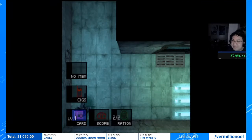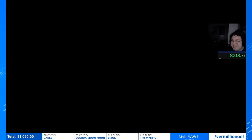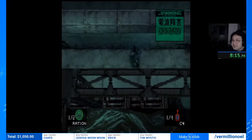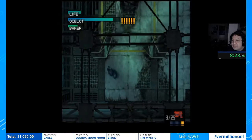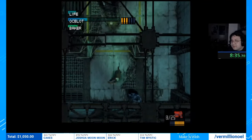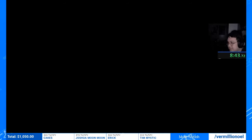I'm gonna equip C4 and blow myself up into the wall because it's faster. We use both C4s to get into the room and remove them from the menu since we don't need them anymore. Here's the fight — shoot him, wait for a shot, shoot him again. I messed up a little bit there. We want to loop him like this — got the loop. One more shot.